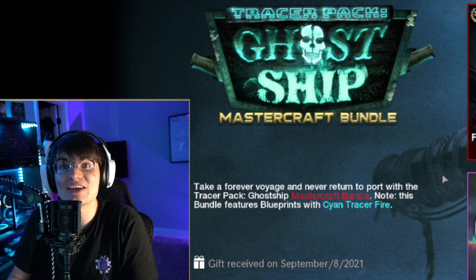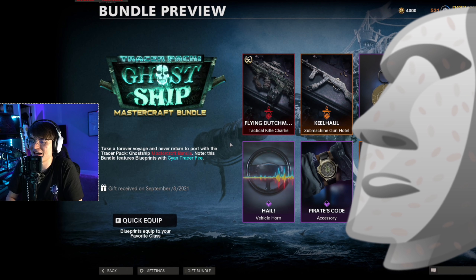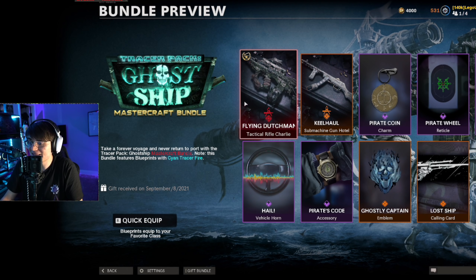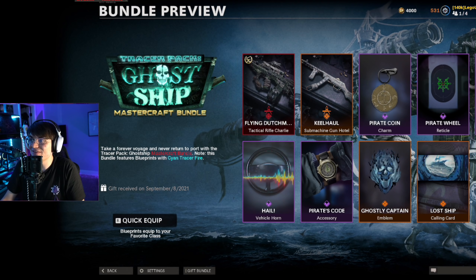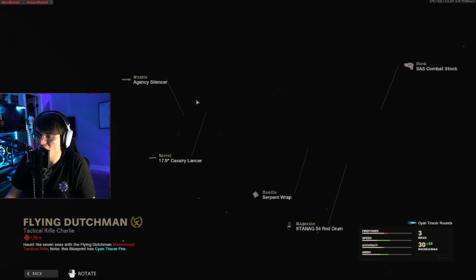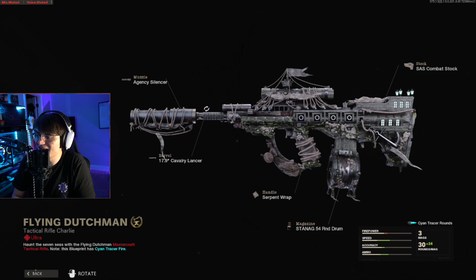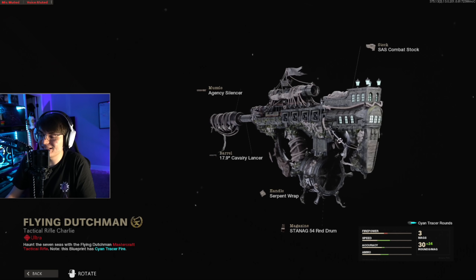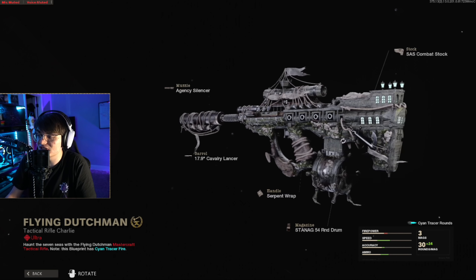Gotta give a huge thanks to lolborg, who gifted me this pretty much as soon as the update went live before I had a chance to sit down and record. The main thing you get with this bundle is the Flying Dutchman AUG variant. I originally thought it was going to be an EM2 but it turns out it's an AUG. Look at the detail on this weapon — so much stuff going on. I can't wait to see what this looks like with Pack-a-Punch camos, Diamond, DM Ultra, and all that.